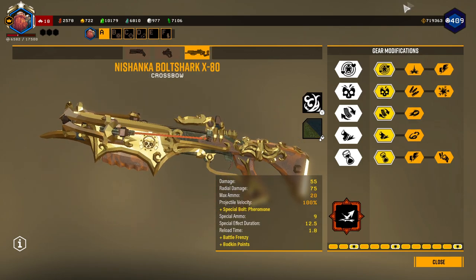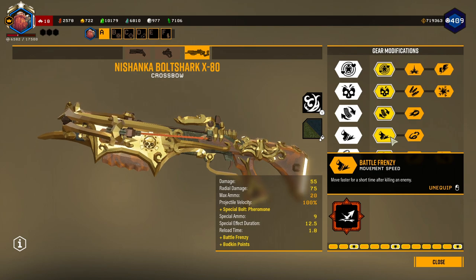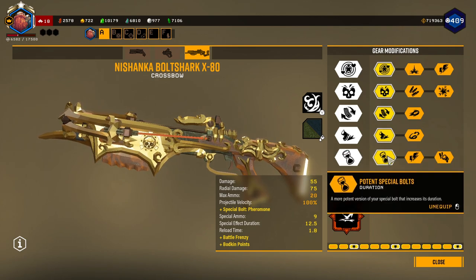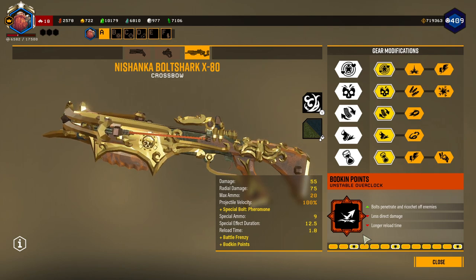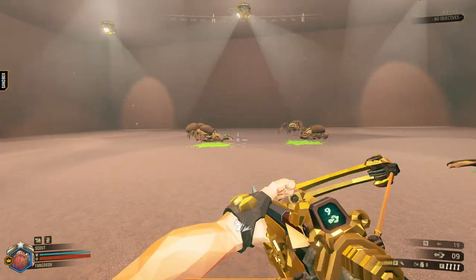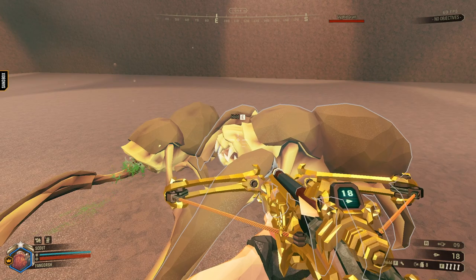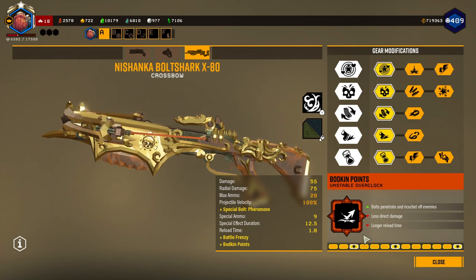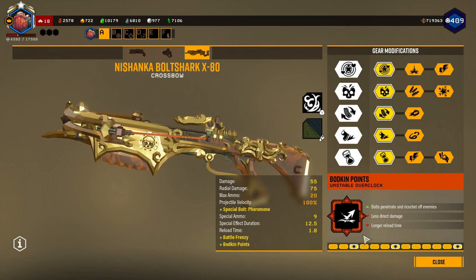For the Bolt Shark, how I have it built here today is I'm going straight down the first row with all ones. I'm taking pheromone bolts as the special bolt, more damage, faster reload speed in Tier 3, and battle frenzy movement speed in Tier 4 — every time I get a kill it gives me a short burst of momentum. In Tier 5 I'm taking potent special bolts, so the duration of the special bolt lasts a bit longer. And I have Bodkin Points as the unstable overclock — basically the bolts penetrate and ricochet off enemies. It's not like bullet hell magic bullets where it ricochets off the ground; it has to hit enemies. Although now it seems like it ricochets both off the ground and enemies, but that's not what Bodkin Points does. Bodkin Points is lame.